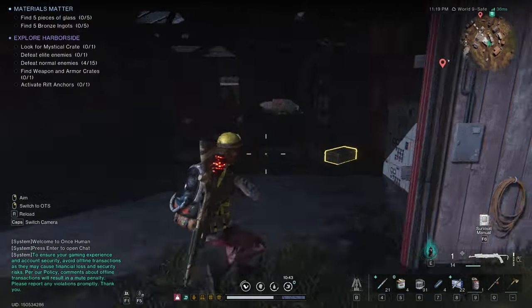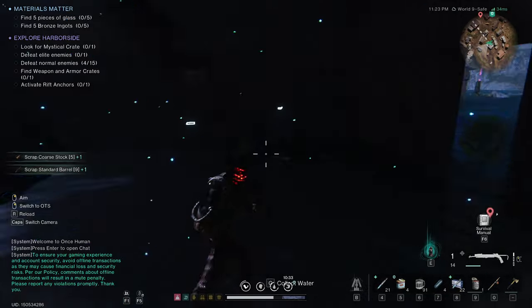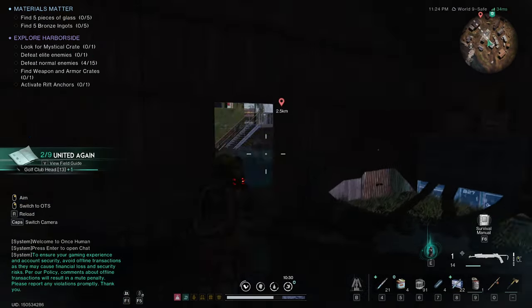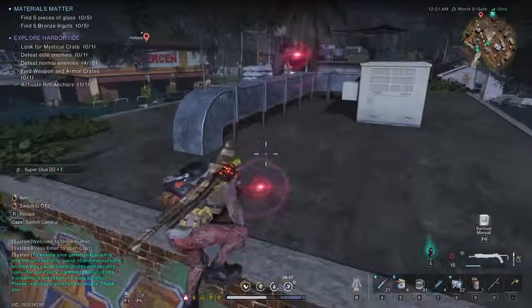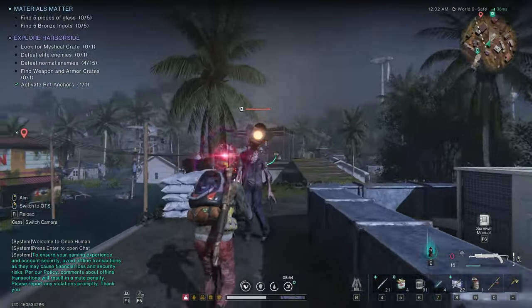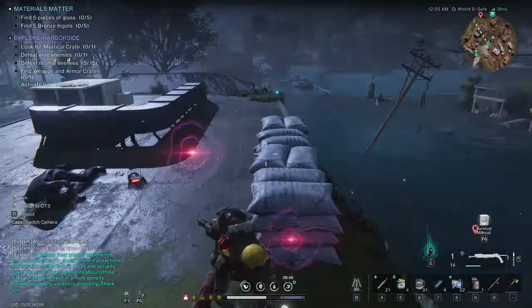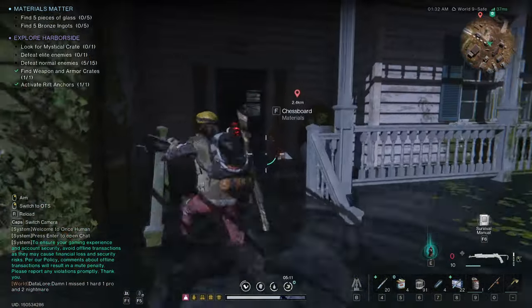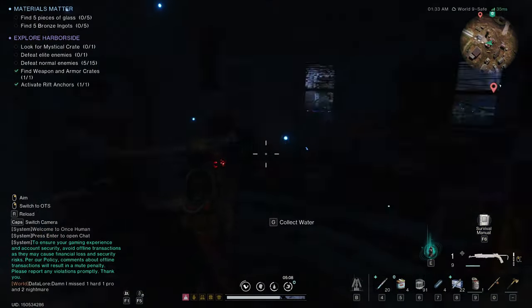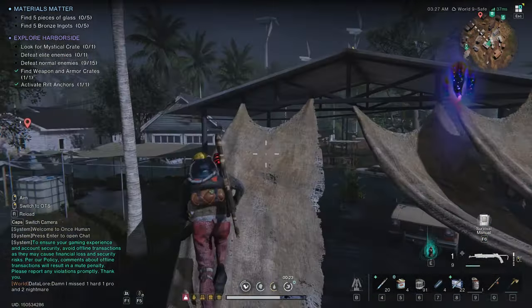Mark this area on your map because it's really full of crocodiles for harvesting their meat. In this garage you'll find another page from the field guide titled 'United Again.' As usual, let's activate our rift anchor. In this area we find a propeller — another gold item for the disassembly bench — and some chests. There's also a modifier that's already disassembled. This is the city of paper dolls!